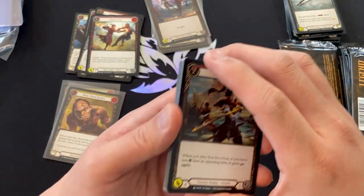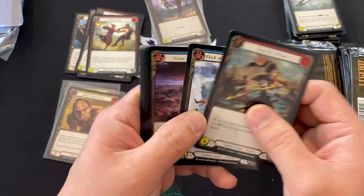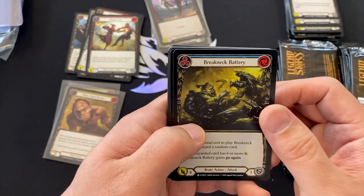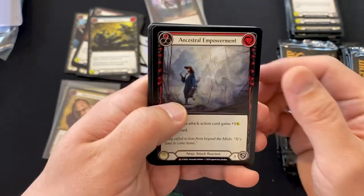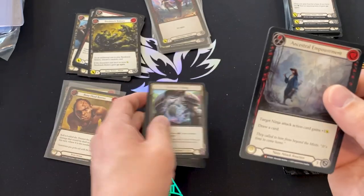Usually there's one rainbow foil equipment per box. One in four boxes is going to contain a legendary rainbow equipment — so hopefully we'll get that. We've got the plate. Brute attack. Breakneck Battery. And this is nice — Ancestral Empowerment. We've hit our first majestic.